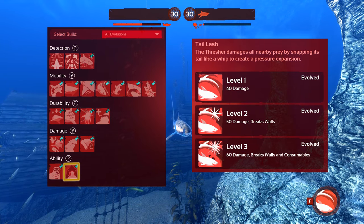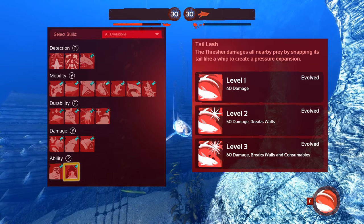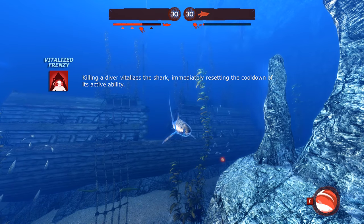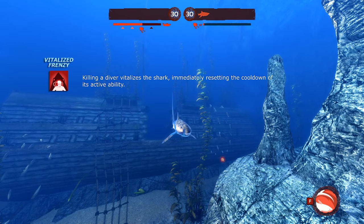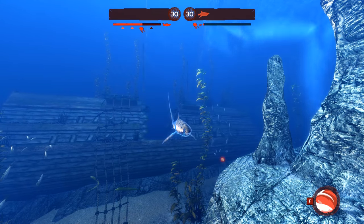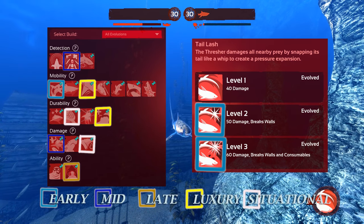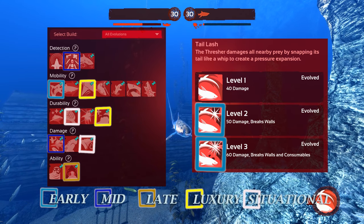Our late game evolutions are designed to handle the stronger weapons and equipment divers will have purchased by then. This is Vitalized Frenzy. Vitalized Frenzy will reset the cooldown of your special ability after killing a diver, allowing you to wreak great havoc in a short period of time by jumping from diver to diver, spamming Tail Lash each time. These evolutions should greatly increase your potential when playing as the Thresher. Don't forget to mix in anything situational if the match calls for it, and feel free to experiment to see if anything else complements your playstyle.